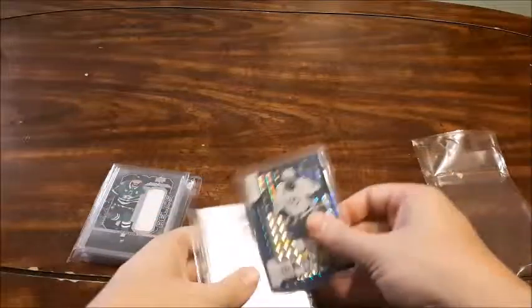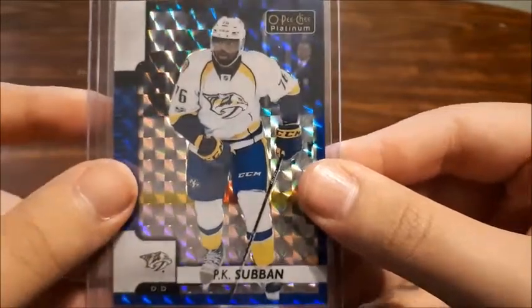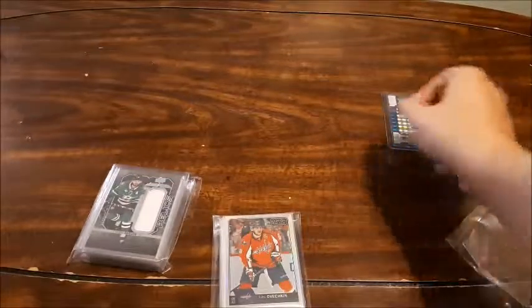Okay so I have my two packs here. Let's start with this one. The first card here is PK Subban 2017-2018 OPC Platinum. It is the Royal Blue Cubes and as you can see it's numbered out of a hundred — it's number eight out of a hundred. I needed this one for my collection. I think I'm going to be putting this one on display on my shelves. I don't have many PK Subban cards but he's a player that I collect.